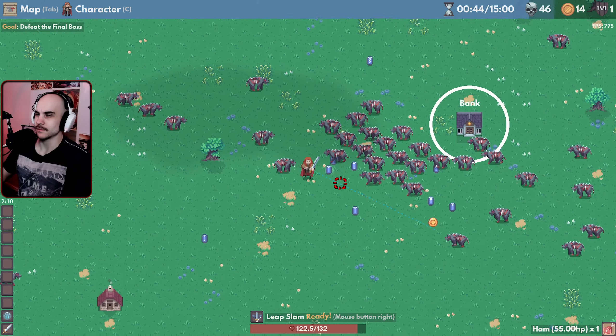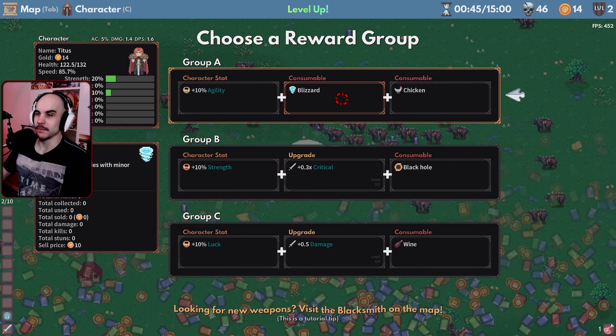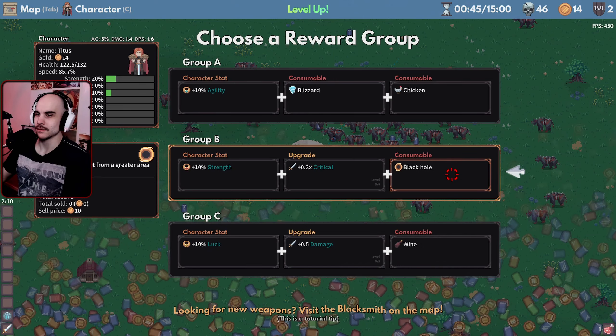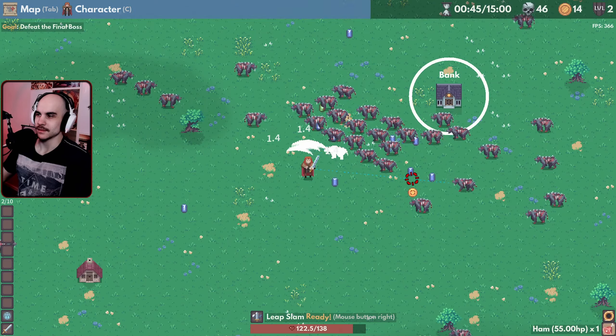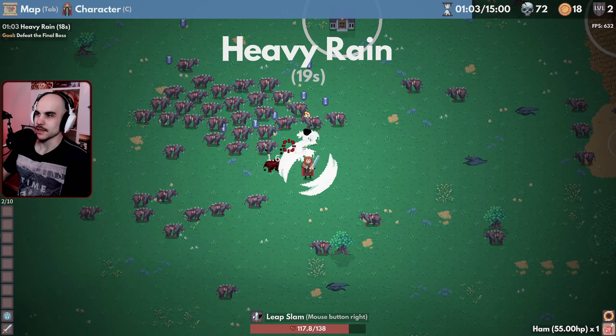We have to go visit the blacksmith. We got a blizzard. A black hole? Oh, I like black hole. Let's do a black hole. Oh, I see how the leaf works.